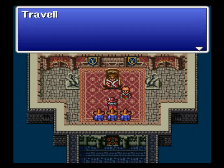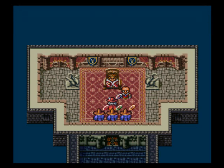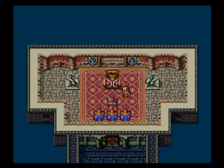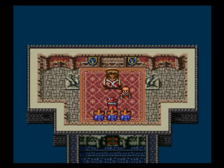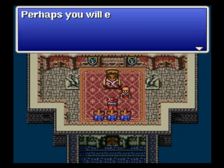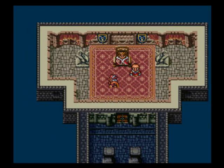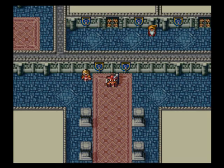Instead of reading the king's dialogue, I'm just going to make up my own. Travelers, crystal bearers, blah blah blah! The legend says blah blah blah! An ancient evil awakens! It is destiny! Basically, Garland was a knight who did some stuff, he stole our princess — actually she ran away, but you should go get her anyways. And that's when I said, let's go get him.